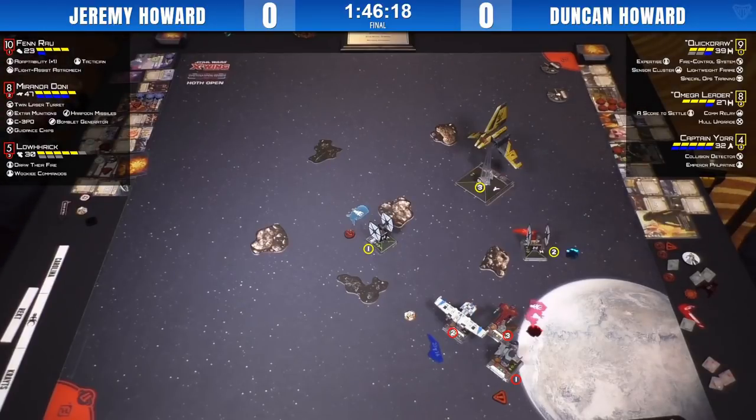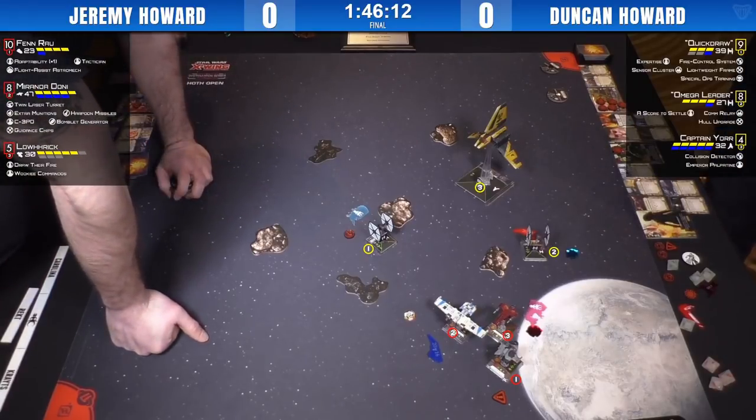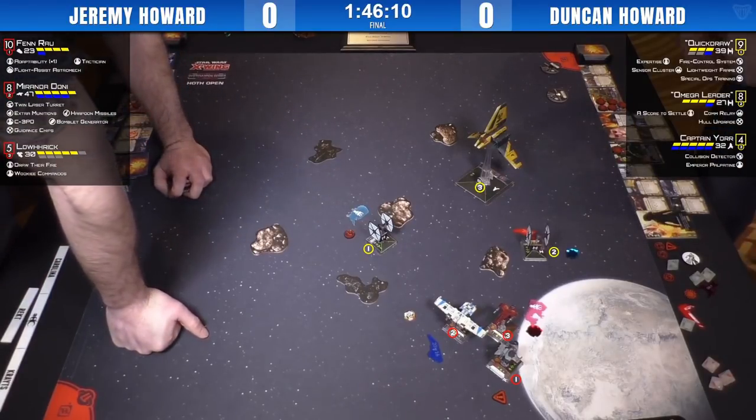If Duncan can trade the shuttle or one of his aces for Lowric and help stop the Draw Their Fire crit mitigation that Omega Leader relies on — if Duncan can trade one of his aces or half health on the shuttle for Lowric, it's a pretty good option. Score to Settle is really powerful, and it's a really undervalued, underused upgrade we don't see a lot of.